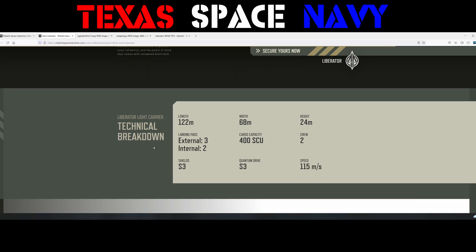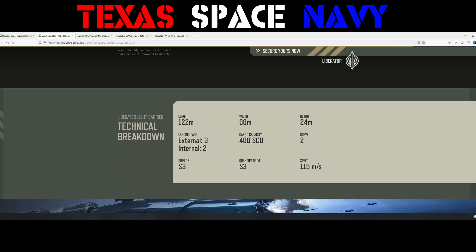There's the docking collar — we've gone through all of them. Now let's talk specifics: the technical breakdown. 122 meters long, 68 meters wide, 24 meters tall — so this thing is bigger than a Carrack.